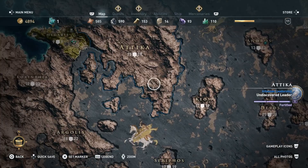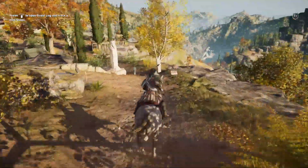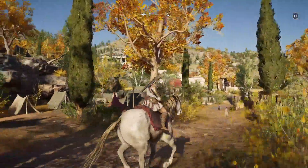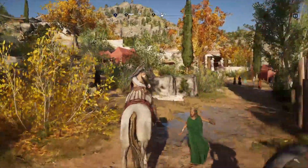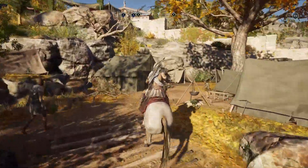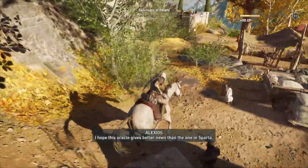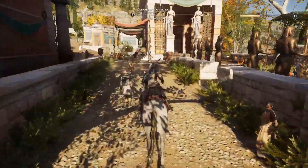We got it because they gave us an option for war since we'd gotten the Athenian army really weak, so I was like why not get some extra loot? Right now I think we're gonna meet up with the Oracle if I remember correctly. I hope this Oracle gives better news than the one in Sparta. The Sanctuary of Delphi.